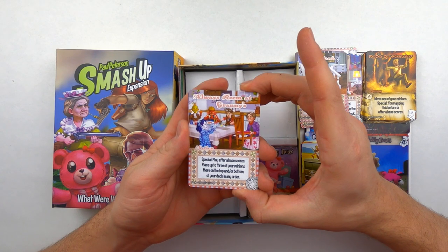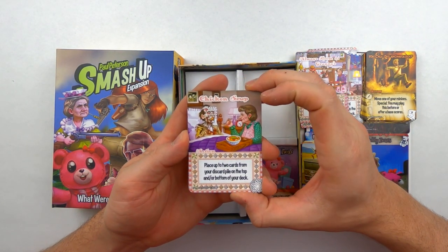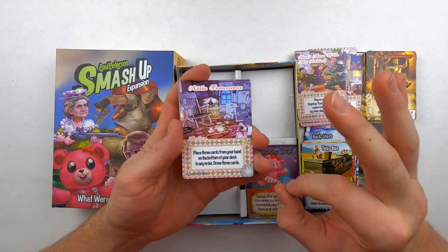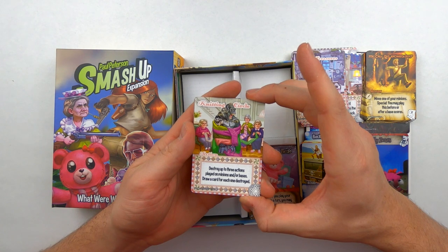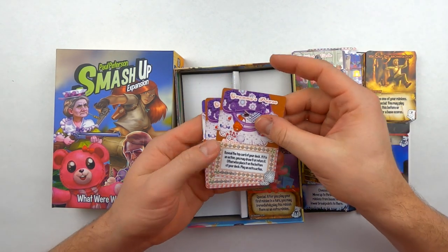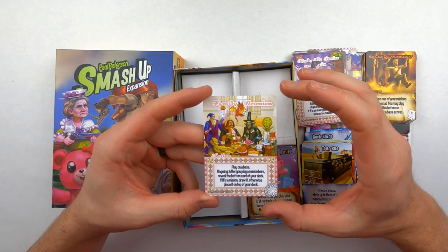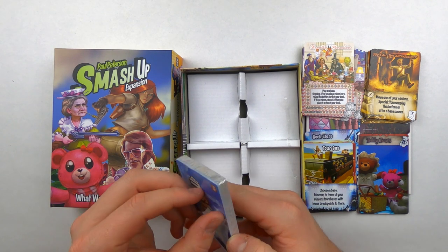Moving on to the Grannies' actions: there's Always Room at Granny's — she invites anyone and everyone. You've got Chicken Soup — heals the soul. Don't Mess with My Babies — Grandma will ward off any werewolves. I love that the design here is a doily for the grandmas — perfect. Attic Treasures — you always have attic treasures. Knitting Circle, Granny's Purse — always has everything, it's its own pharmacy and candy shop. Hush, My Stories Are On — Grandma very intent on watching her television show. And the Family Reunion. So there you have it for the Grannies.